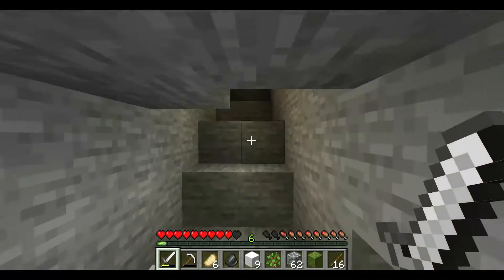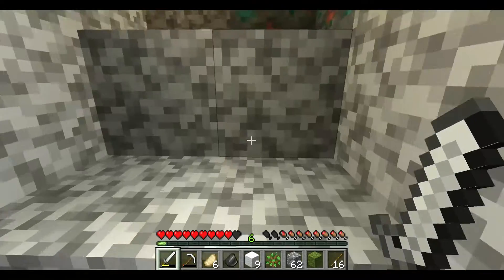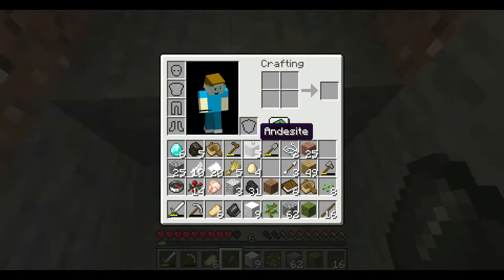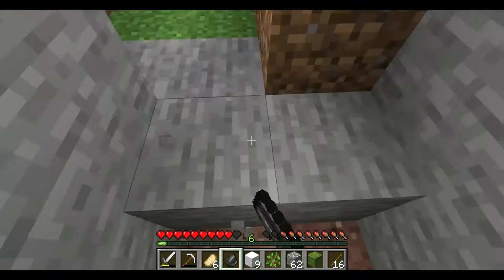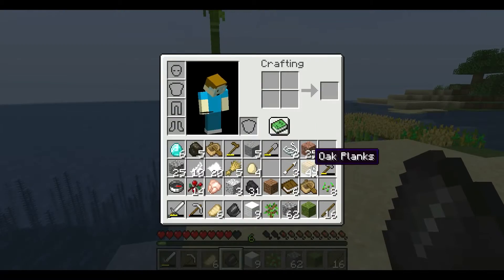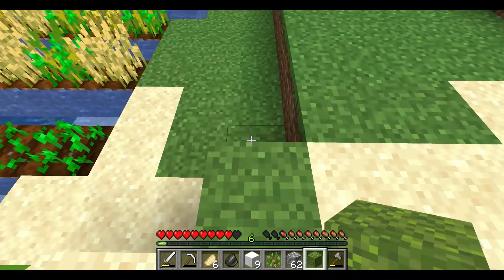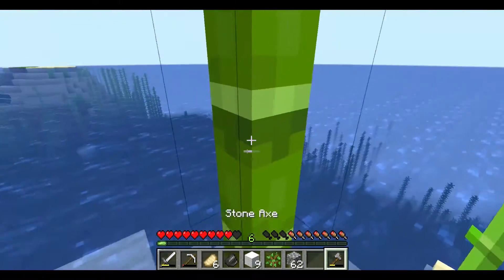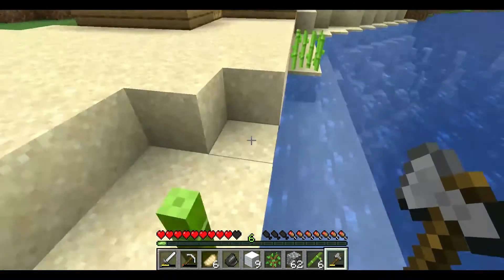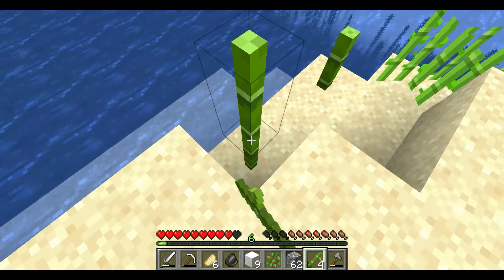Maybe I should, since I already got diamonds, try building another portal — do a lava cast for another portal. I have flint and I do have steel, so I could combine those. Also guys, I made this little thing — I planted some of the bamboo I got. I have no idea what to do with this moss block; I'm just gonna place it there. And bamboo — I'm bamboozled on what to do with it.